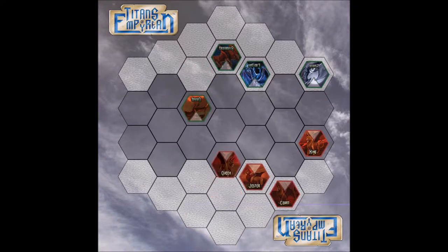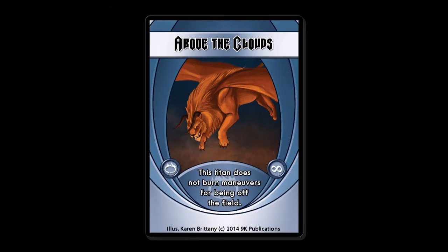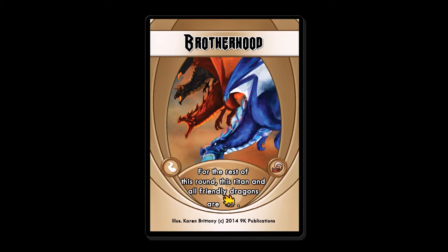Move your titans carefully around the hex battlefield. When two titans come into contact they can attack each other. Maneuver cards give your titans special abilities but are burned away if your titans are wounded. Play and burn your maneuvers at just the right times to gain a tactical advantage.